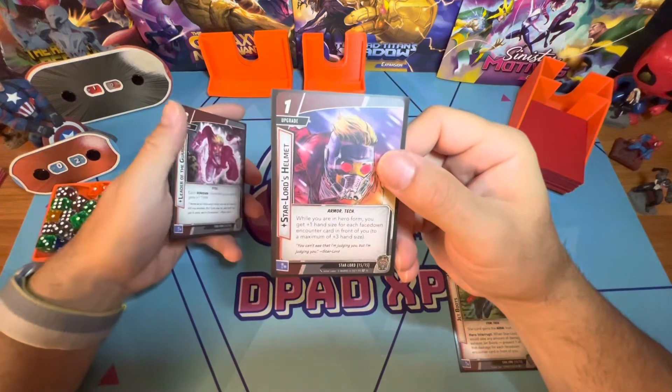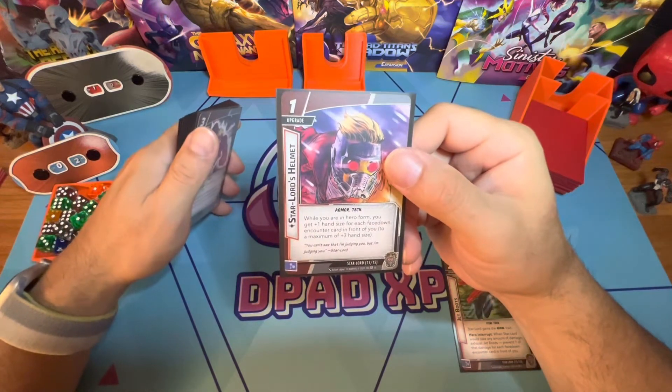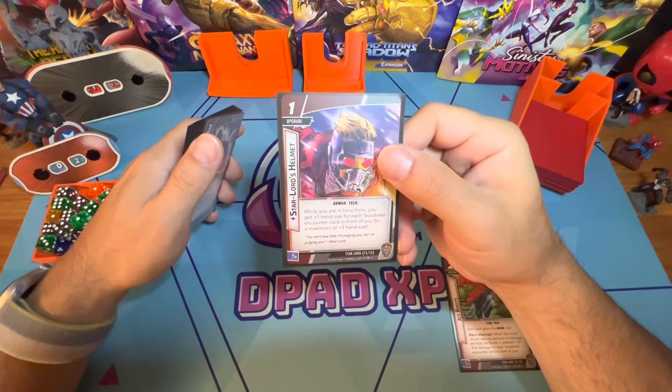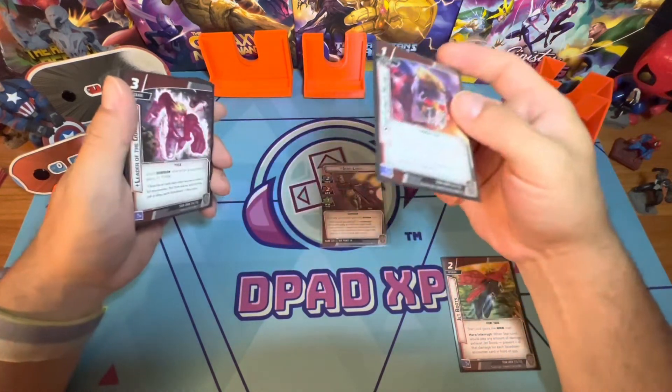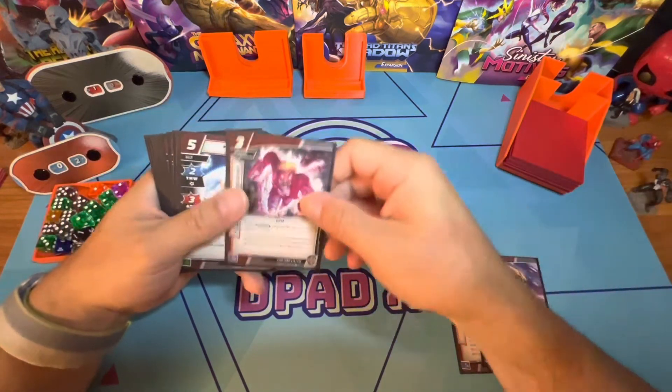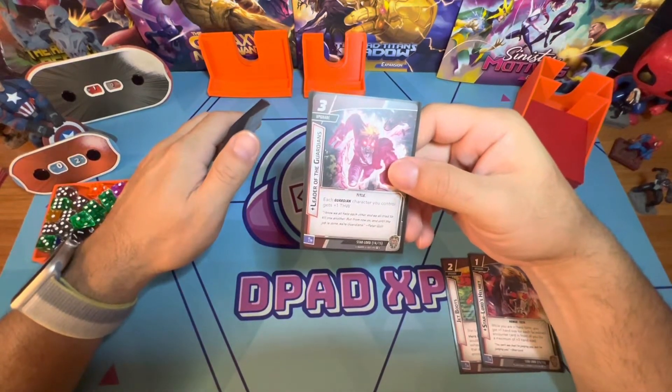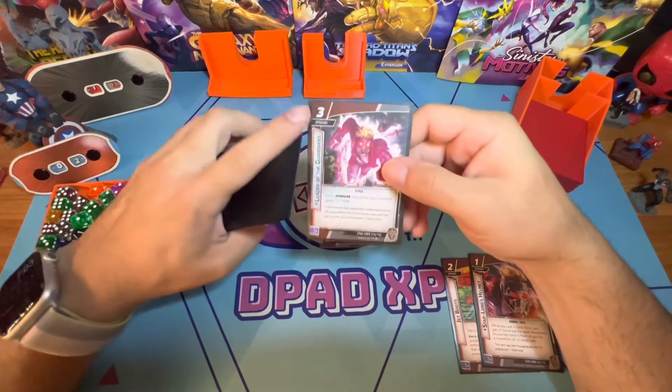Star-Lord's Helmet is a one-cost upgrade. While you're in hero form, you get plus one hand size for each face-down encounter card you have in front of you — so you need to be in danger for this one to work. Leaders of the Guardians gives each Guardian character you control plus one thwart, which is a nice card but very expensive.